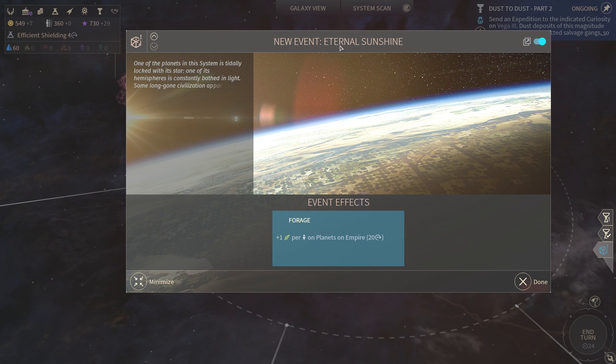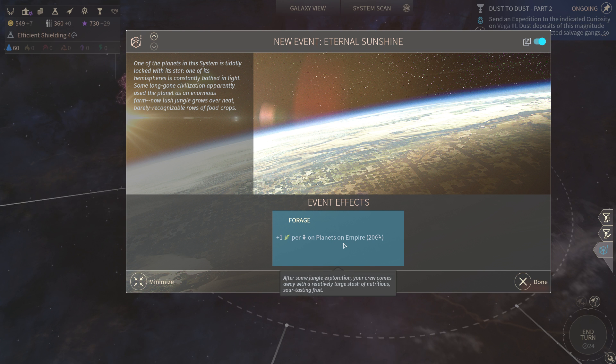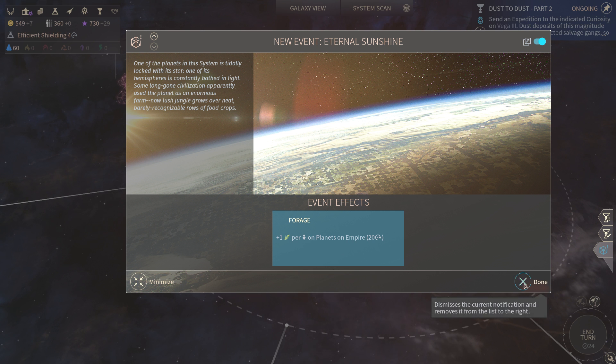New event: Intentional Sunshine. One of the planets in the system is tidally locked with its star — one of its hemispheres is constantly bathed in light. Some long-gone civilization apparently used the planet as an enormous farm.